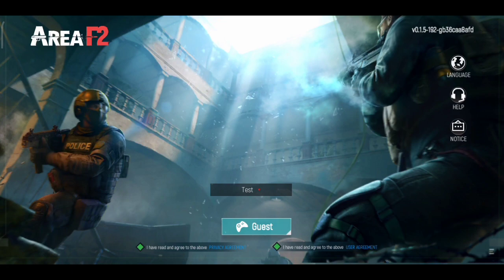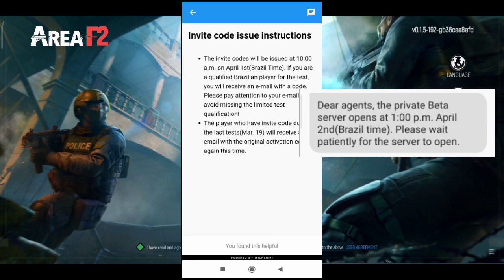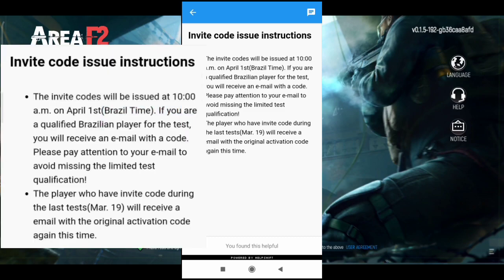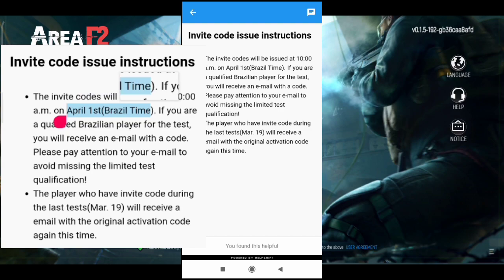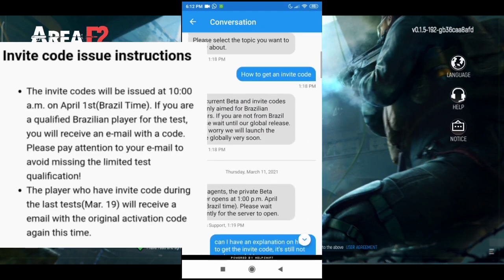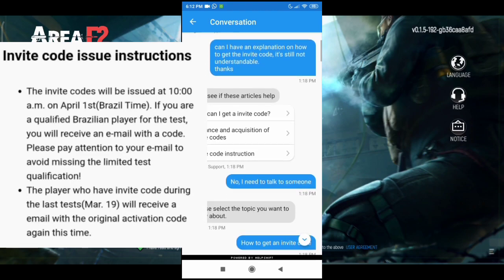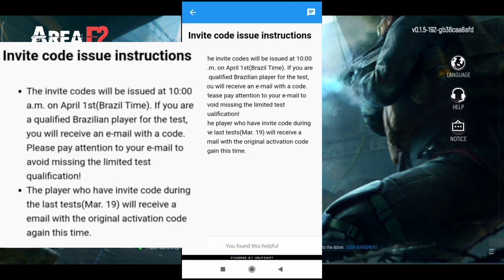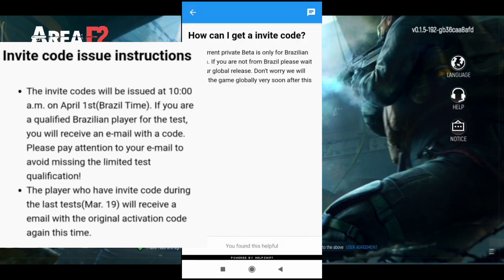After joining the game I contacted customer service and got a message saying the closed beta servers are going to open on April 2nd. The codes are going to be distributed on April 1st among players, and I think the first thousand or so people who register will be able to get an invitation code. When you try to register, the game will ask for your email — make sure to enter a correct email and check it regularly in case you receive the invitation code.